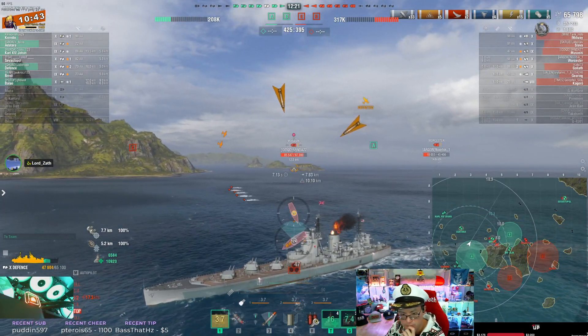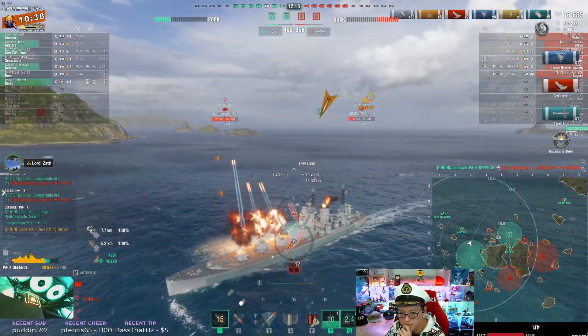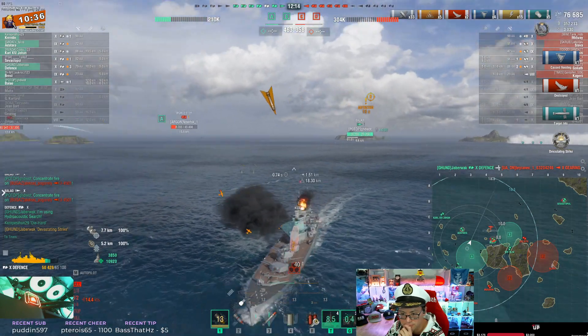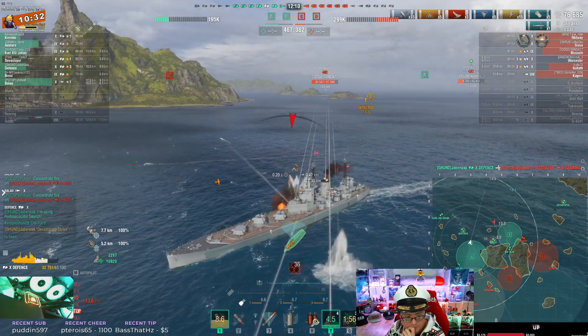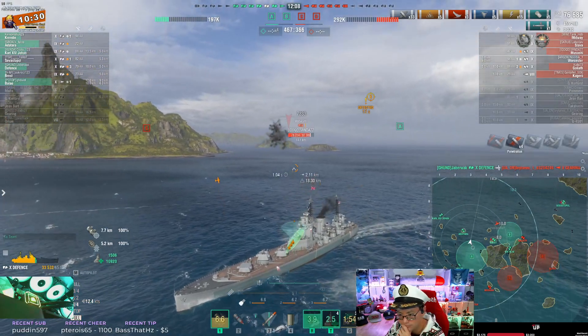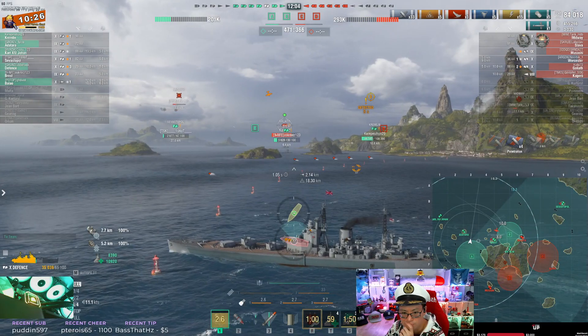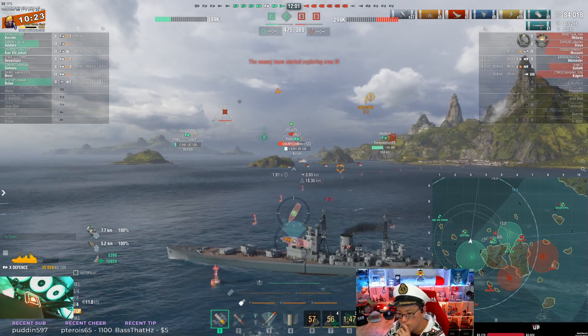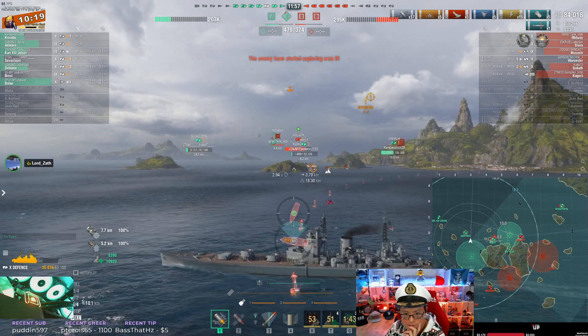I'd be looking at a shot on the Worcester here. And then you torpedoed the Gearing — wow. All tricks in the book, right? Broadside in your smoke. Problem solved. I might ignore the Musashi right now — I think your bigger threat is Goliath pushing up. You really want the Worcester dead for the Balao, but the Balao should be able to torp the Musashi and kill it.